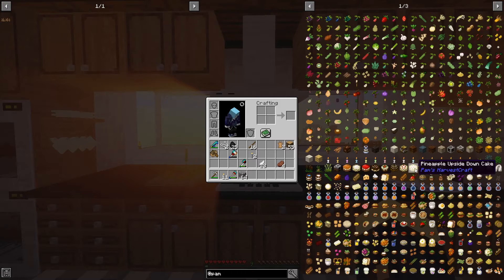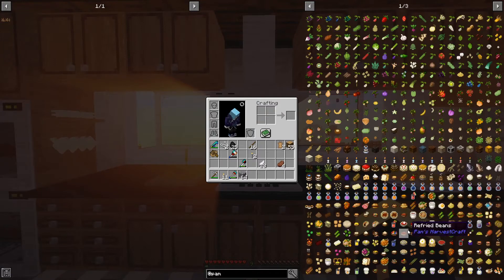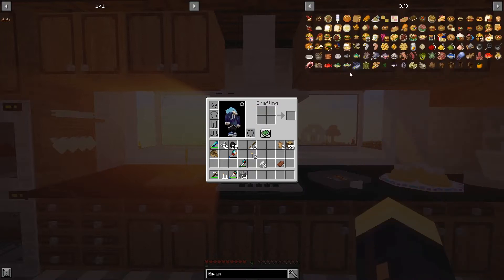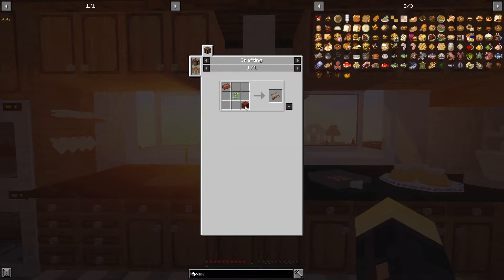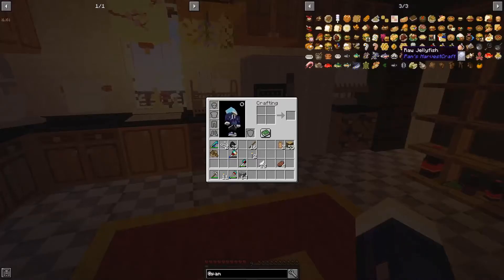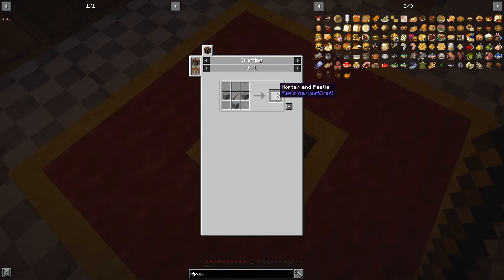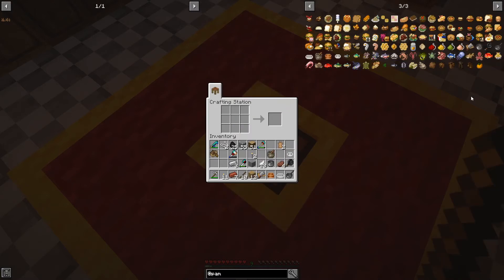I know we need like a pot, a skillet, some kind of pan, and a mortar and pestle. We need a cutting board — it's some kind of wood, a stick, and a brick. So let me just craft the chopping board, pot, skillet, saucepan, bakeware, mortar and pestle, mixing bowl, and a juicer. We'll be right back because I don't want to leave all this stuff here and take forever to craft it.